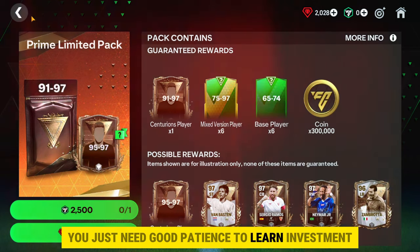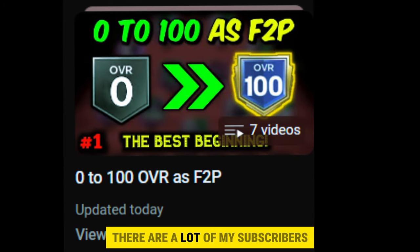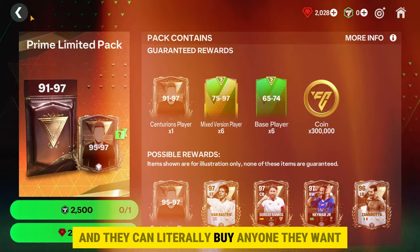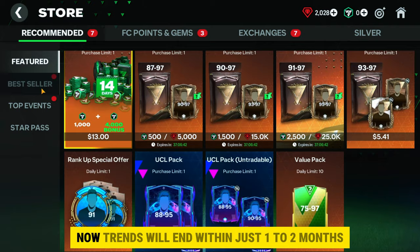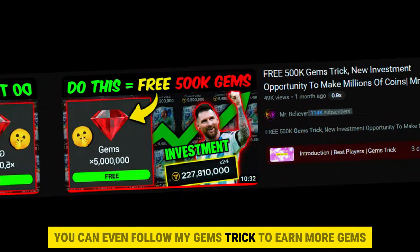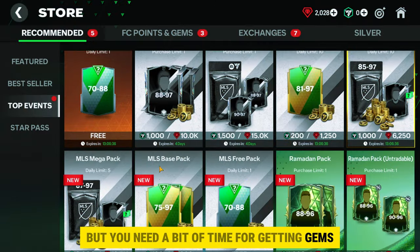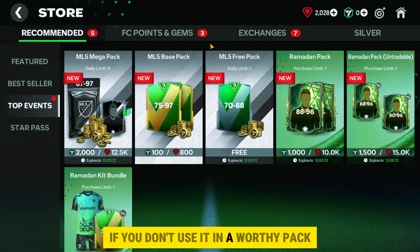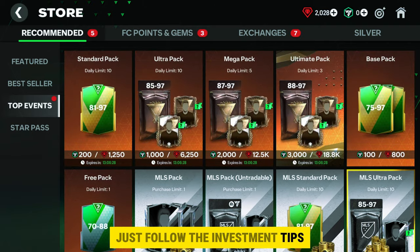With 1 billion coins I can buy 5 to 8 ninety-seven rating players of my choice. You just need good patience to learn investment. My 0-to-100 F2P series is perfect for you — many of my subscribers are already at the 2 billion coins mark and can literally buy anyone they want. Don't waste your parents' hard-earned money in this game, because the players you want now will trend for only one to two months. You can also follow my gems trick to earn more gems and open store packs for free.